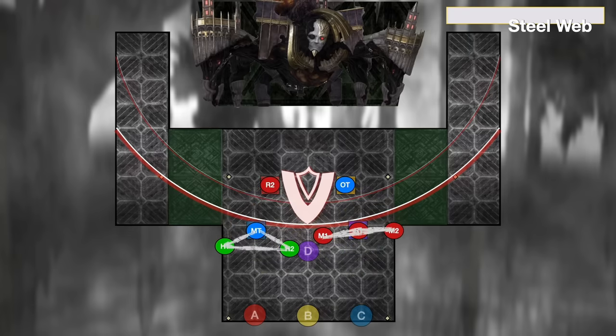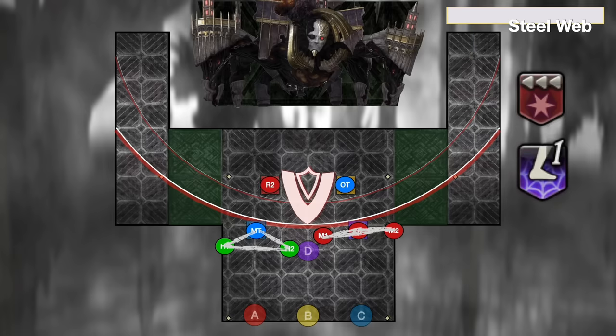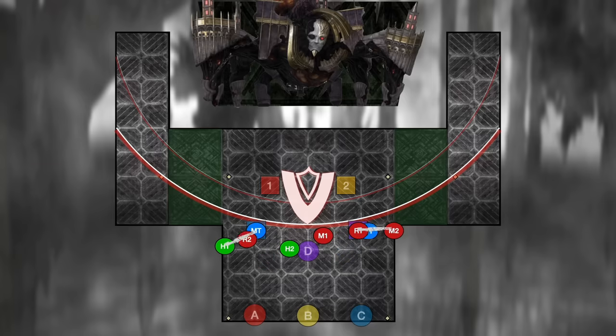If everybody's in the right spot, the cleaves go off — they're very wide. The players cleaved by the tethers will have a bleed, while the players that were in the stack are going to be webbed together. This is why we had to be at the edge of the AOEs — if you were too close, the webs between you would turn pink and are unbreakable. The webbed players have a debuff slowly increasing over time; if it gets to five stacks and they haven't been broken free, they die. To break them free, simply have the players who took the cleaves run through the webs.